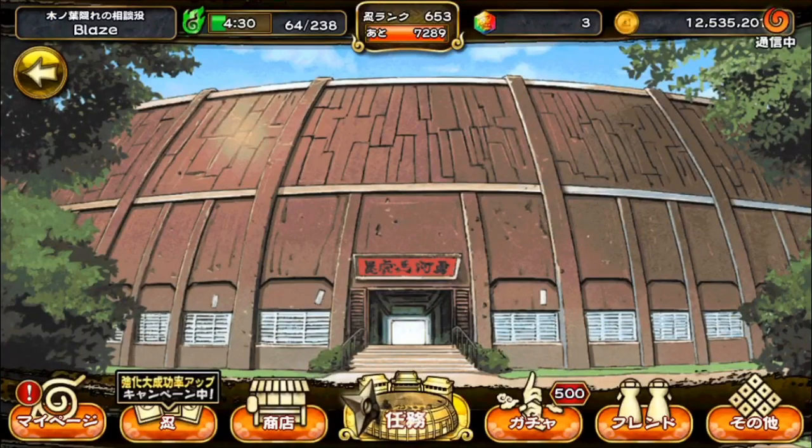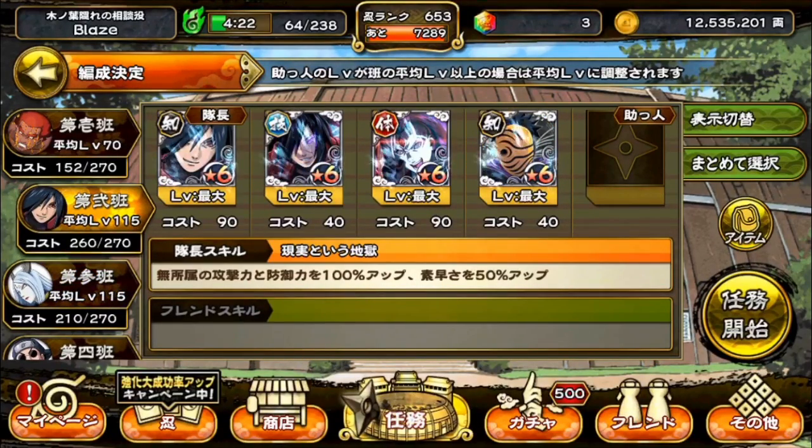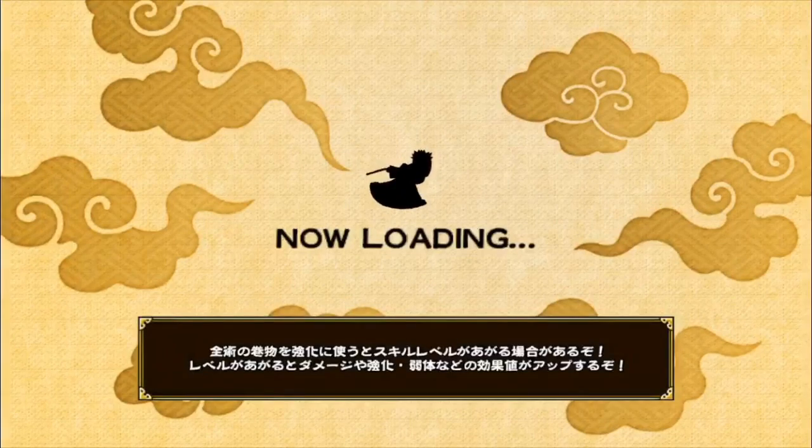If you want to run a none-type team I understand, especially if you have better none-type characters like the instant kill Obito or the birthday Obito. I probably wouldn't run this guy in PvP on the intellect team — the none-type team is probably safer, especially considering you might run into some godlies where the god slayer moderate can help you, and the technique type moderate can protect from skill damage. So we're gonna run this none-type team in PvP real quick.